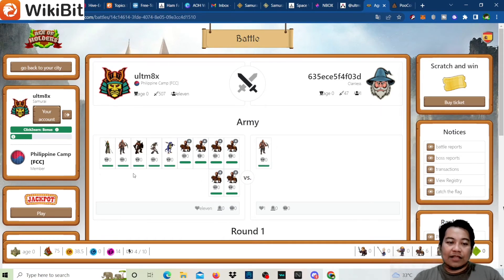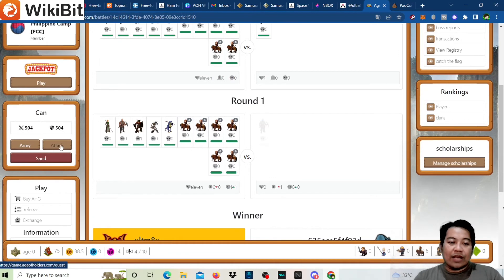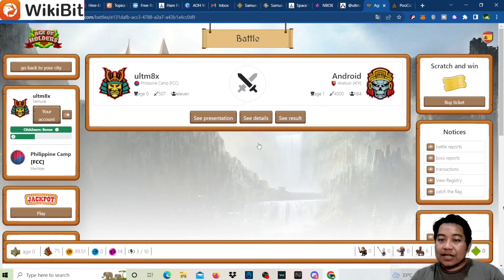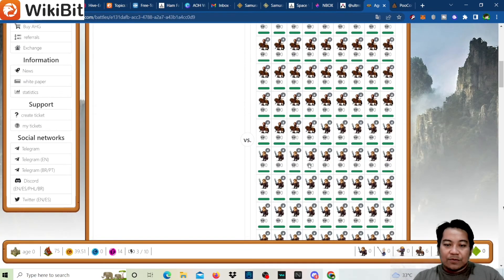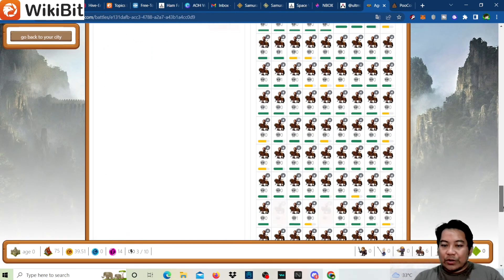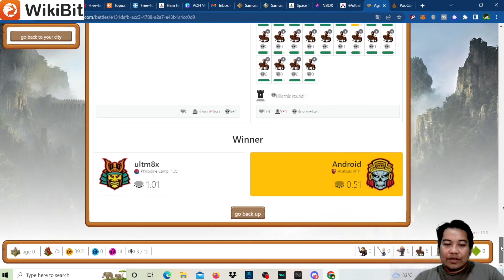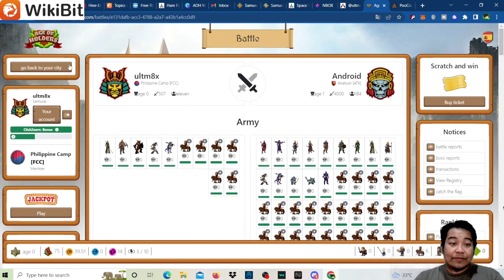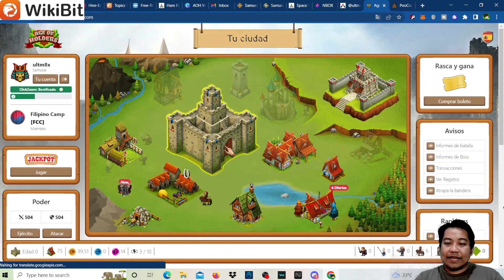If we win all 10 battles at that rate, that's about $1.40 total, though of course there's no guarantee of winning every fight. Let's do another battle — this one against Android. We'll lose this one, but we still got 0.51 gold and came out with a win overall.